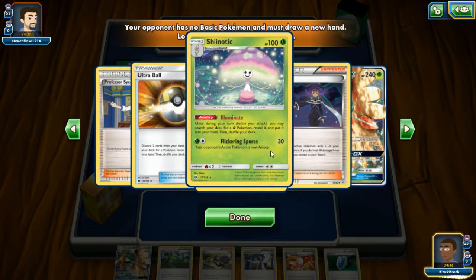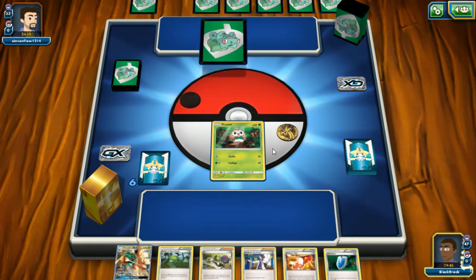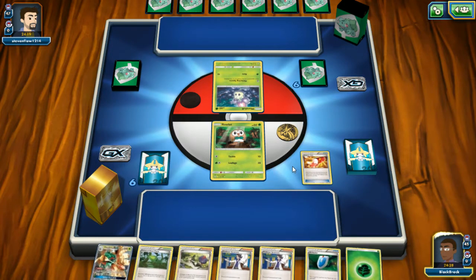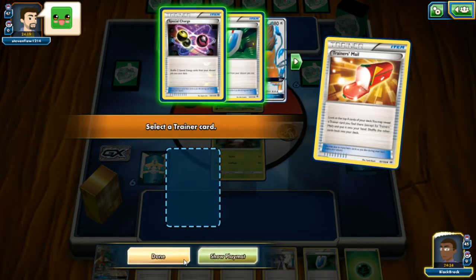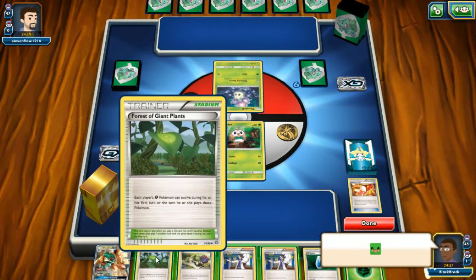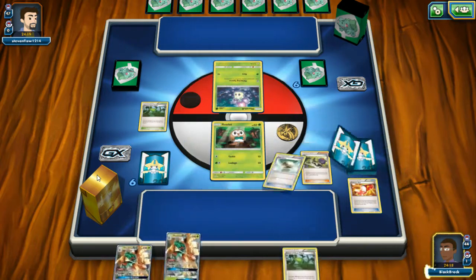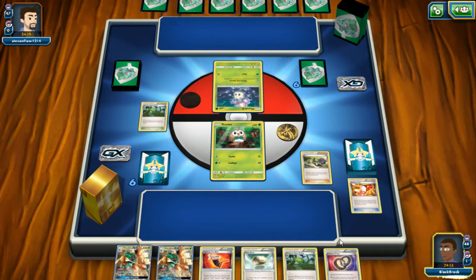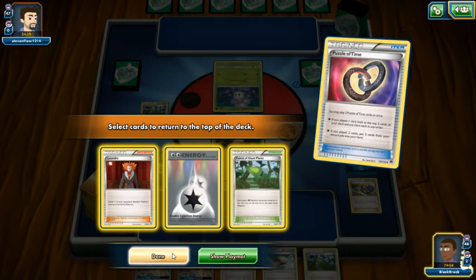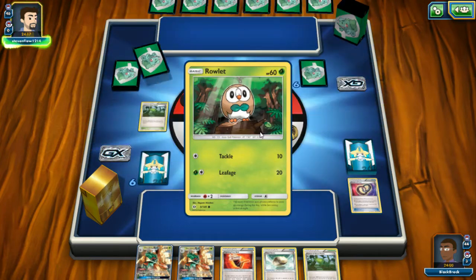Shinotic — I've seen a lot of people playing this. His ability is really good especially for a Stage 1. We'll always be happy to take that. Trainer's Mail here — for nothing. Trainer's Mail again — nothing. Let's play the Forest and get a fresh hand of six. That was definitely bad. We're gonna take the Lysander — this is where we burn it. That Sycamore would have been better. This is terrible — I was not expecting this.